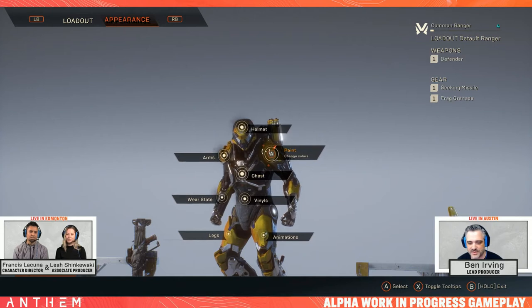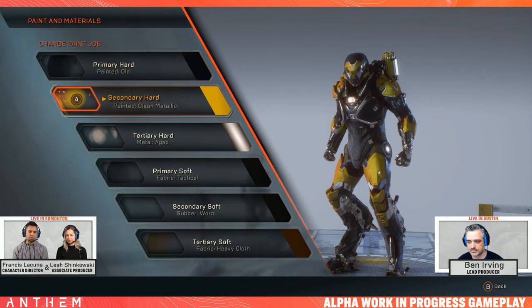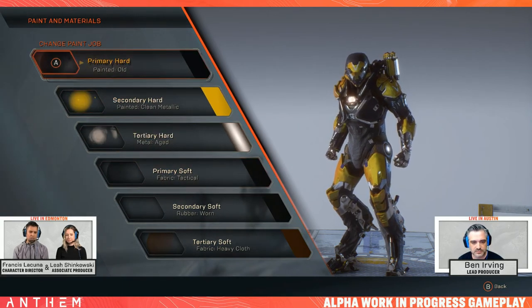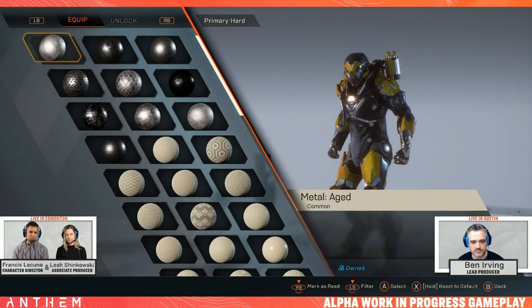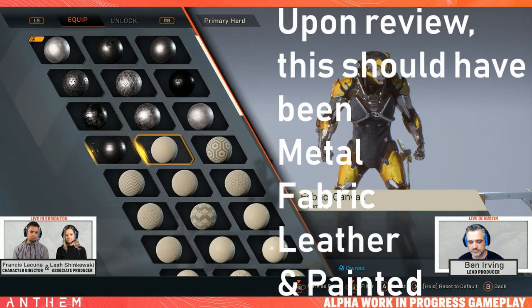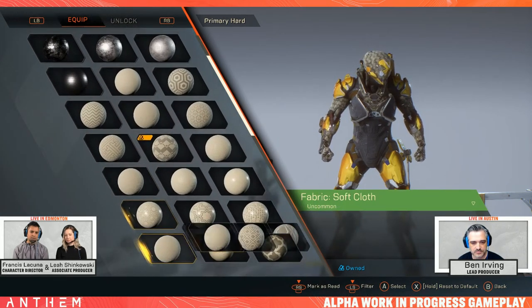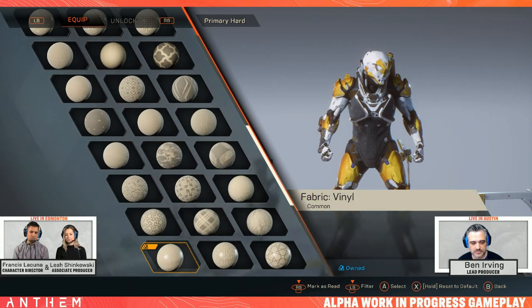The camera has full 360-degree rotation around your Javelin and full zoom to go quite deep into the detail, but no photo mode was mentioned, leading me to believe it won't be available at launch — though it sounds like they're looking to add it in the future. There are going to be four different types of materials available at launch, ranging from different types of metal, cloth, fabric, and leather. If you pick a metal, you can change the type based on real-world metal properties such as reflectivity and color.